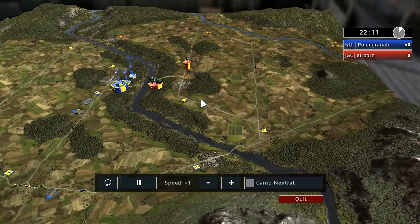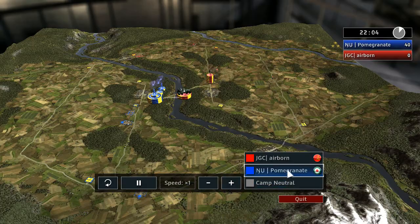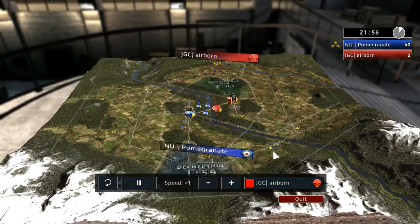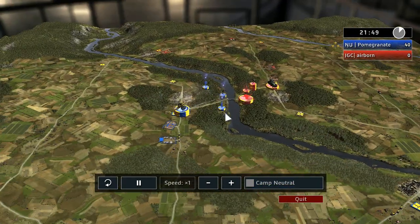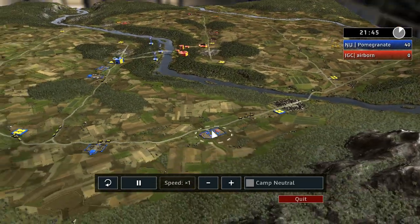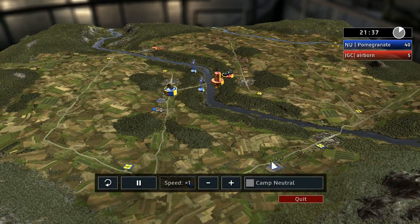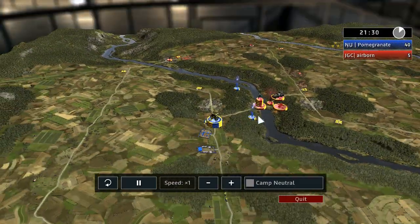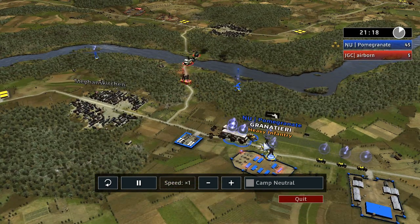We've seen Airborne do pretty amazing comebacks in terms of overall game panel. Pomegranate is aware that Airborne's truck is going there. Airborne drops camo and will try to get the barracks as far as possible in order to force the enemy to commit to this side as well. Pomegranate realizes that and puts his own barracks there, and he's probably researching heavy infantry since there are no resources going out at the moment. Really nice macro by Pomegranate — Airborne is going to push with heavy infantry and has an anti-tank gun as well.